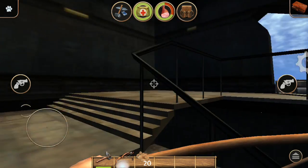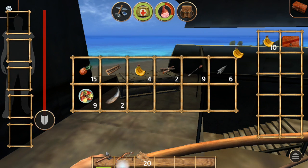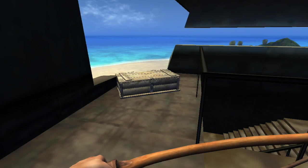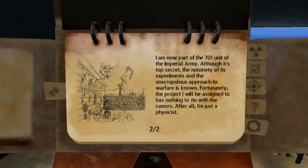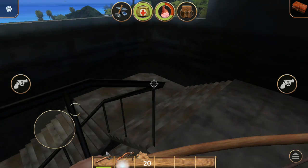Now go all the way to the top of this tower and you'll see another one of these crates. In the crate you'll find a journal — you always want to pick up the journal entries as they help you finish the game.